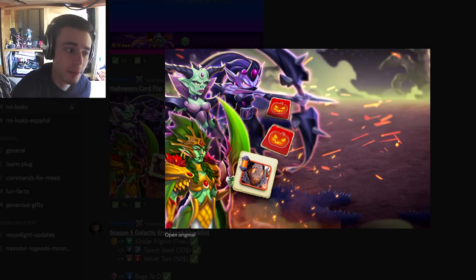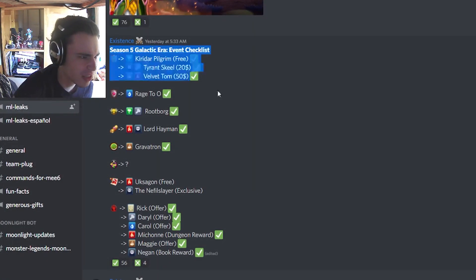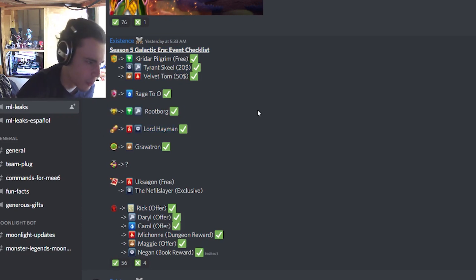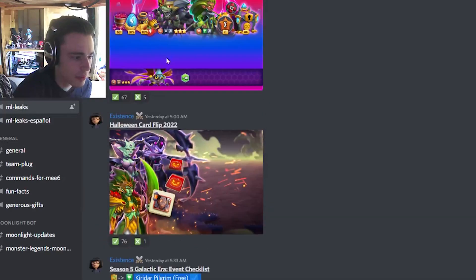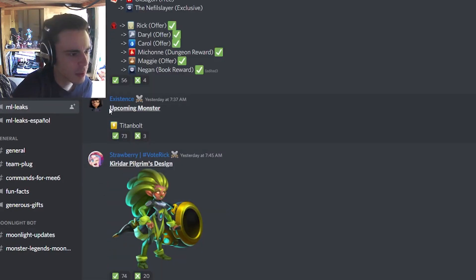We also have the three monsters you'll be able to get from the Flip Card Challenge. Then we have a checklist so we can see where all the monsters are going to be — Lord Hayman is going to be a quest monster, and he's of course the most important one. The Legends Pass monster names are: Killer Pilgrim, Tyrant Steel on the left, and Velvet Tom on the bottom. Then we have a new upcoming monster named Titan Bolt, which is a pretty cool-sounding name.